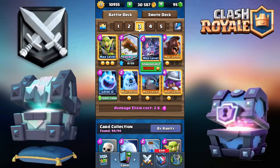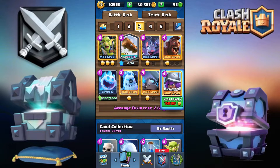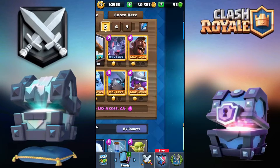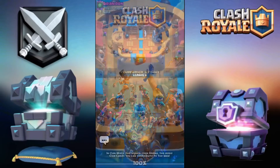For a goblin gang substitute you have spirit goblins, archers, and minions. For the musketeer, if it's low enough go for the executioner. For the knight in place of the ice golem you can go for the lumberjack, tesla cannon, or rascals. For the mini pekka you can go for the lumberjack, tesla cannon or the rascals. For the ice golem you can go for the knight or the valkyrie.